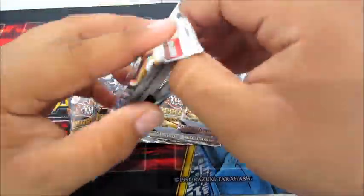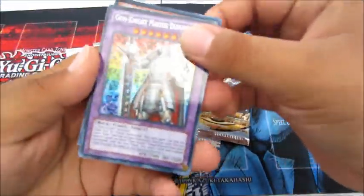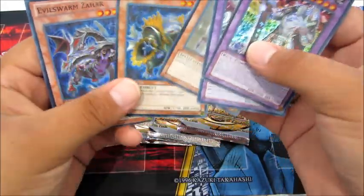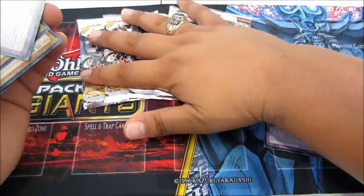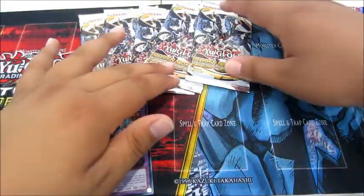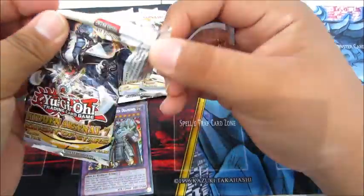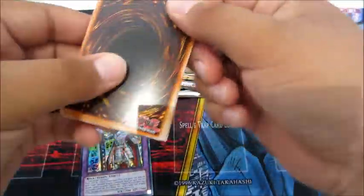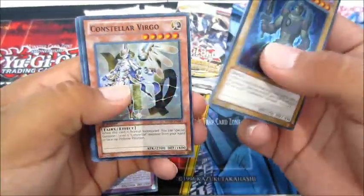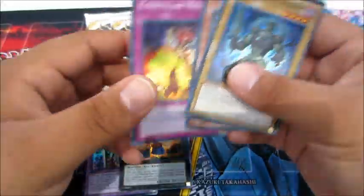Alright, let's get started with the opening. Okay, so we got a Gem-Knight Master Diamond — it's cool, but let's scoop up the secrets. Oh sweet, Evilswarm Heliotrope — that's awesome! And we got Evilswarm Thunderbird. I'll put the Heliotrope right there.